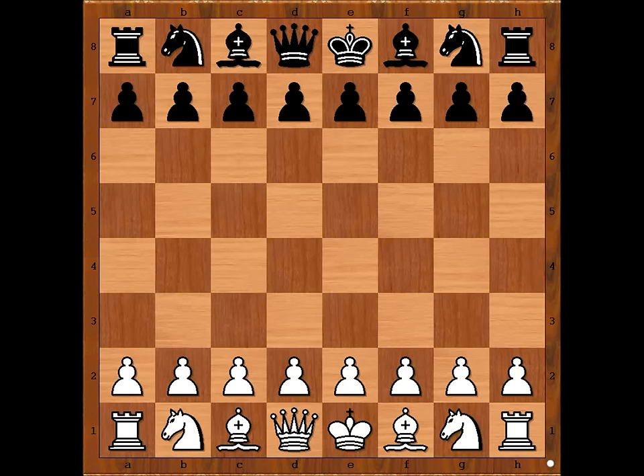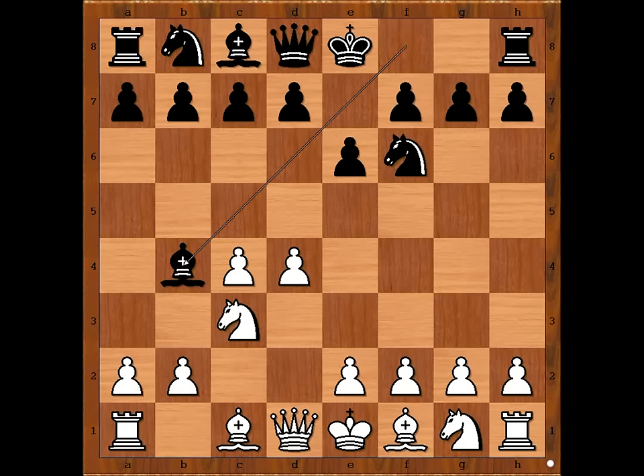Alekhin had white pieces and he started D4. Bortela played Nf6, c4, e6, Nc3, Bb4 — the Nimzo-Indian Defense. Looks like Bortela knows how to play.